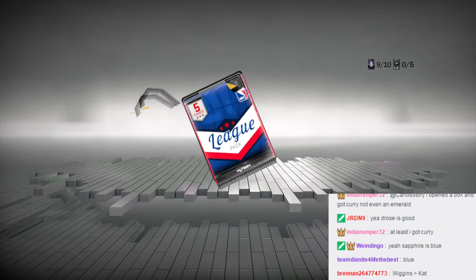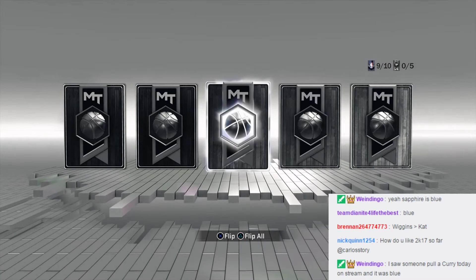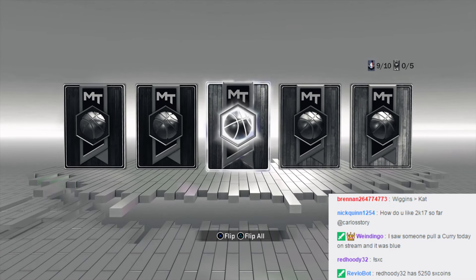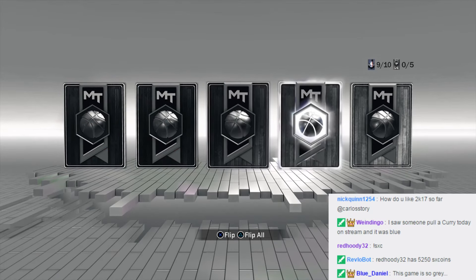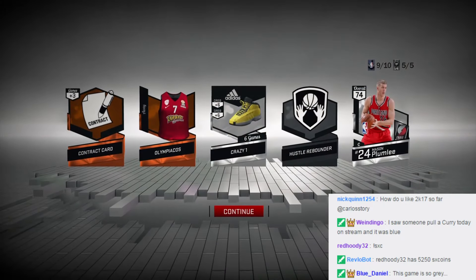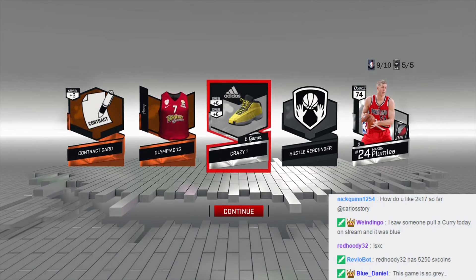You gotta wake up real quick, dude. I opened a box and got Curry — not even an emerald, you got Curry. Sapphire D-Rose is good — okay, I'll look into D-Rose too. Right now though — guys, GG GG! We end up getting Mason Plumlee though.